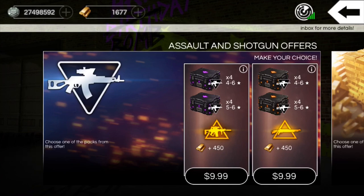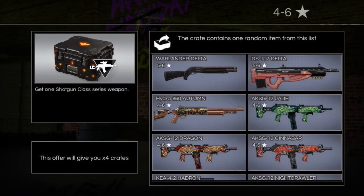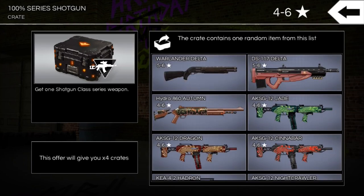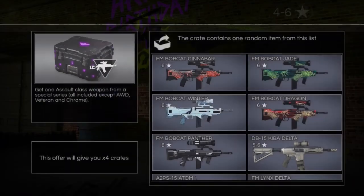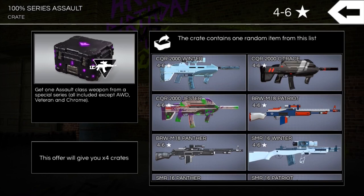The last time they had them and I got them, I wasn't too impressed with what I got. Plus with the way the drop rates have been this season, I really did not want to try to get any of them. But I was actually talking to Digs and Black Pond, and they were saying that the drop rates were really good.